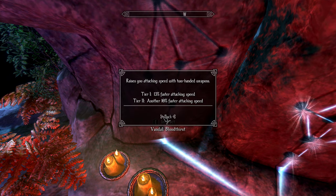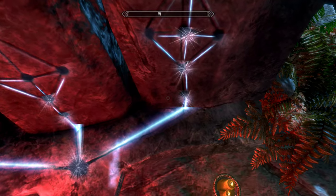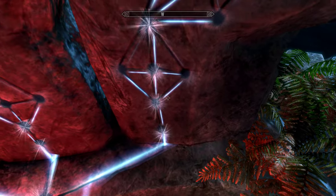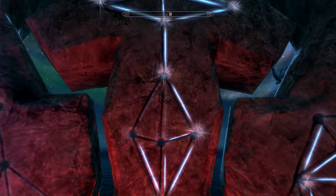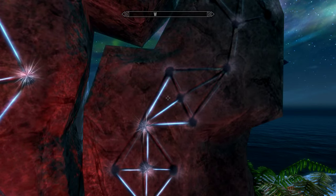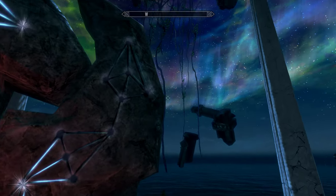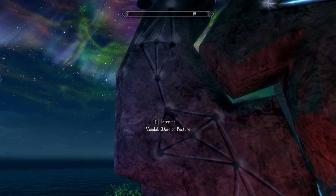The left side of the Tempest tree is for two-handed weapons. Keep in mind, the right side — Blade Dancer — is for one-handed weapons or dual-wielding. So the middle is your defensive tree, the right side is for one-handed and dual-wielding weapons, and the left side is for two-handed weapons.